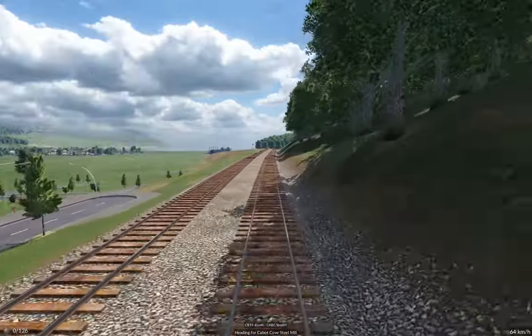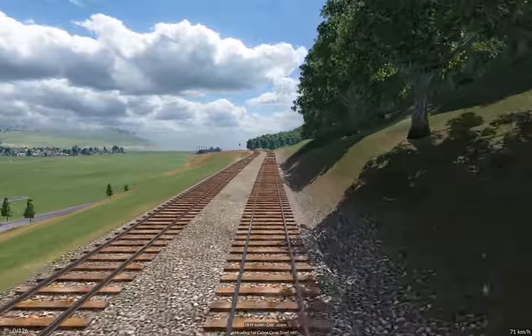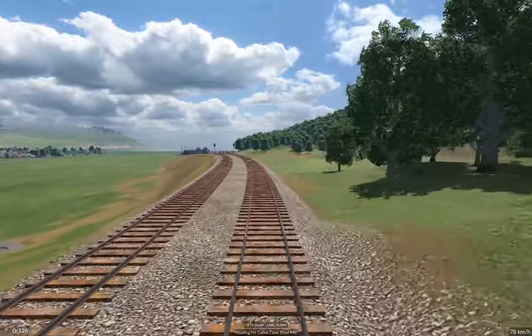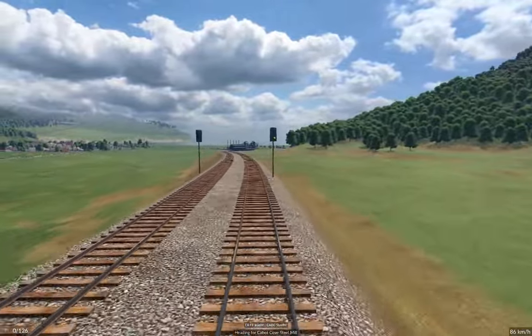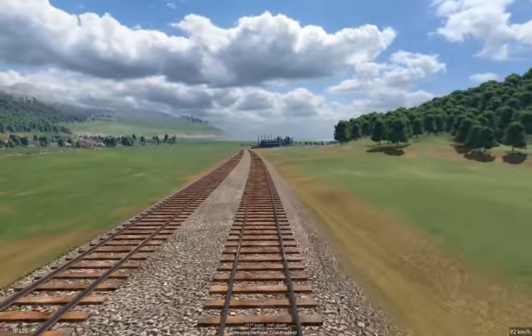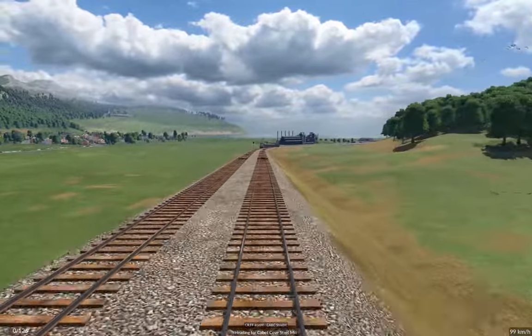So this is the Cabot Cove — Frostbite Falls iron train. We're heading first to Cabot Cove and then we'll ride this back up the line all the way to Frostbite Falls. That'll be it for this episode — we've definitely got enough done this time around.